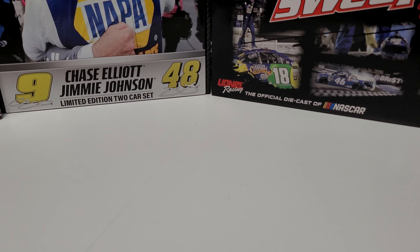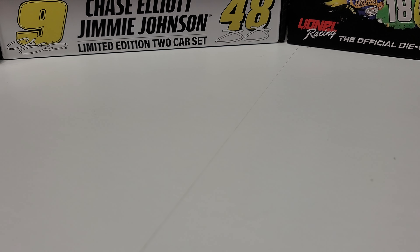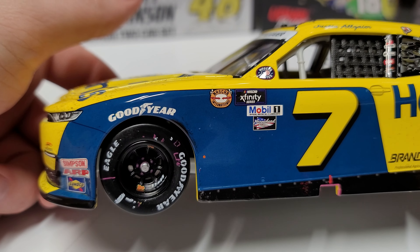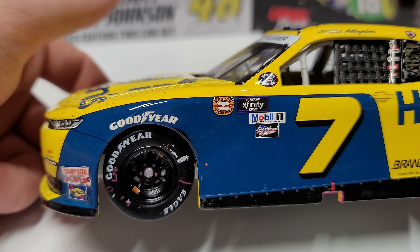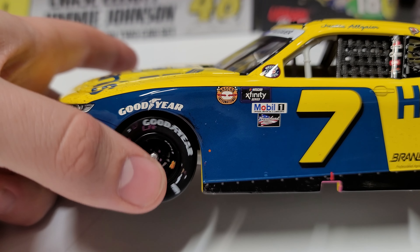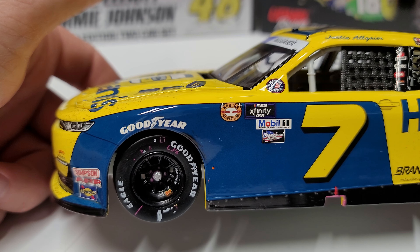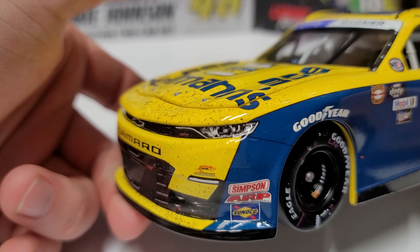He led 76 laps and won by two tenths of a second. Moving down to the car — it's definitely not a car we've seen a lot of. I think Hellman's being on the hood certainly helped this one get made. You can see we've got our throwback Goodyear Eagles here, and all the different chalk and markers — or paint pen is what they use — all the markings on the side of the tire.